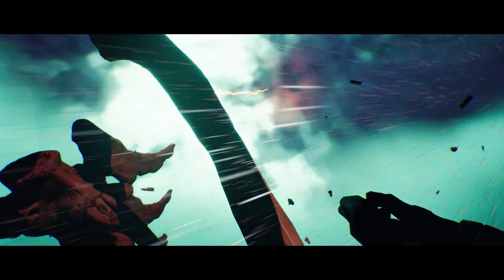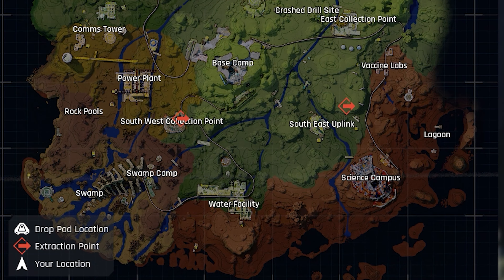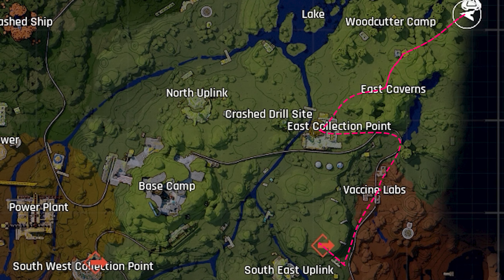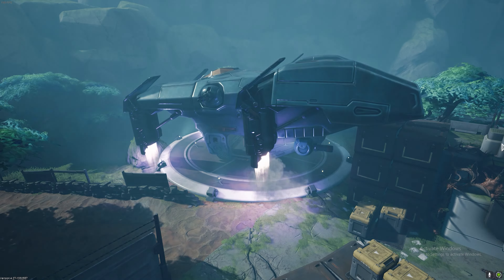The game mode is very simple: you get in and you get out. After dropping in, I recommend that you check your map straight away and look for your two extraction points marked in red. These will be different each raid and every team has a different extraction. Choose one and plan your route which best fits your current objectives. Remember, your loot isn't safe until you're aboard the ship and those doors are firmly shut.